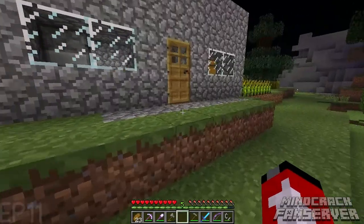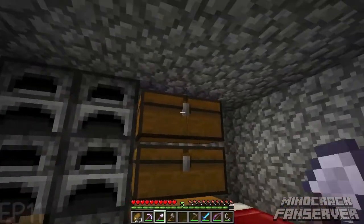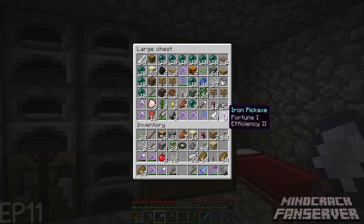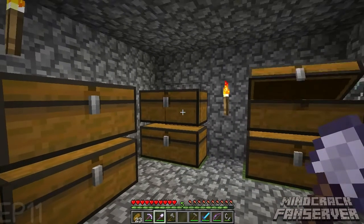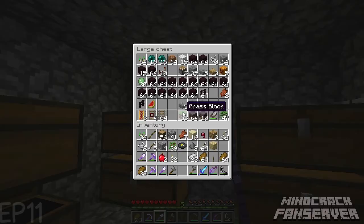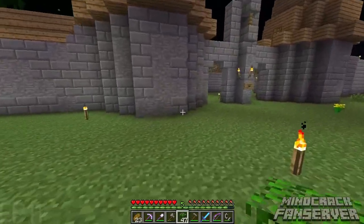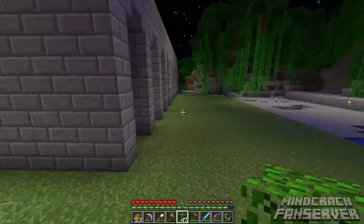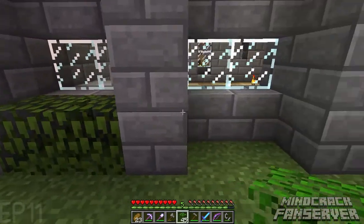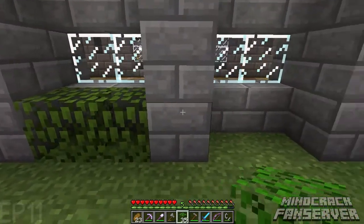I've been enchanting a lot of stuff and got silk touch on the majority of my tools — that really made my day. I would make 10 picks at once and just enchant them all at level 30; you have a pretty great chance of getting silk touch with an iron pick. I want to add leaves under here for detail — I did the same kind of thing at my house in town. Speaking of which, I've been working on a huge wheat tower.